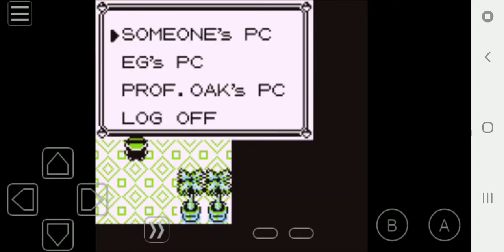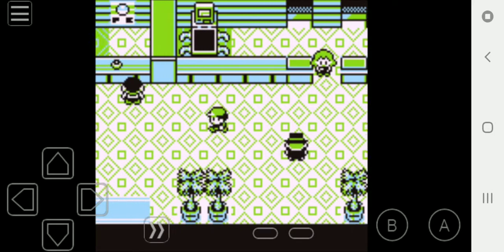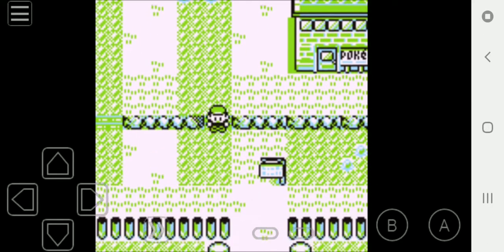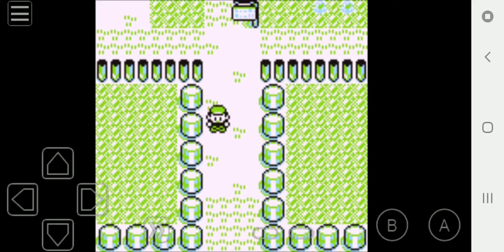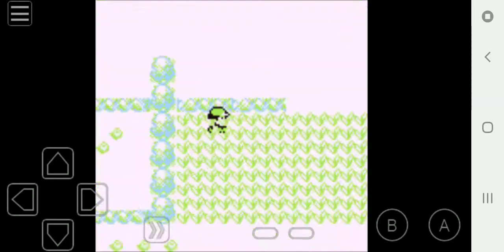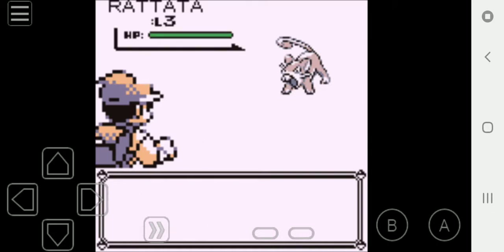They do. We can get 3 encounters today. We're going to get one on Route 1, which is going to be Rattata, because it's the first encounter we get after we get Pokéballs, and we just got our Pokéballs now.